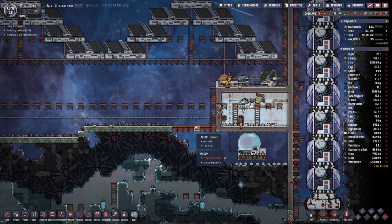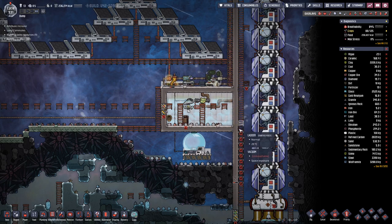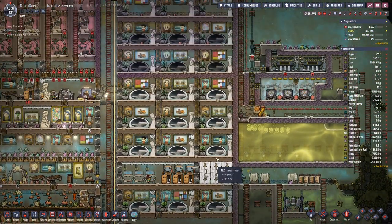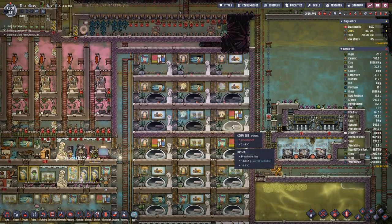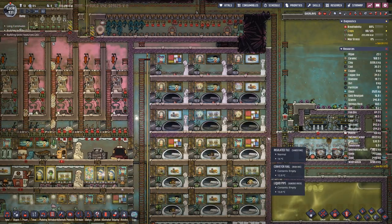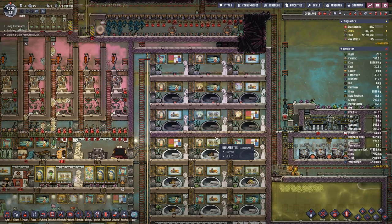Hello boys and girls, my name is Hotzosti and welcome back to more Oxygen Not Included, where we have to get down to push our research. We get to the better rocket engine, and big news from last time is that we actually managed to get in six rooms here and open it up to this side, so everything is cool and dandy here.